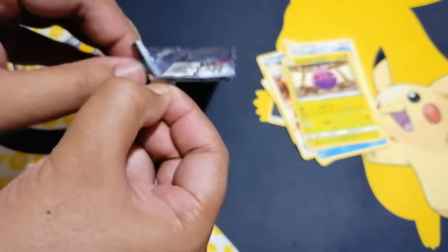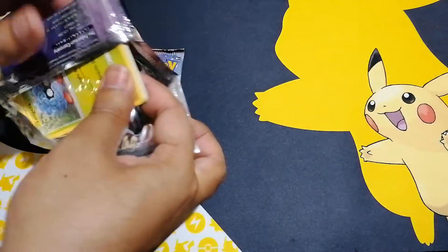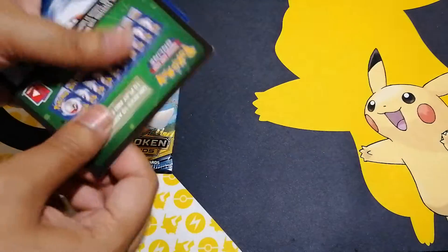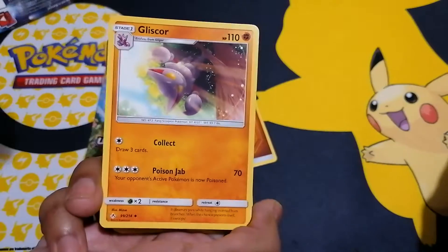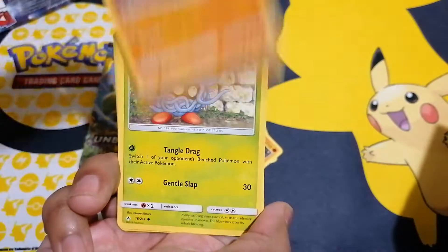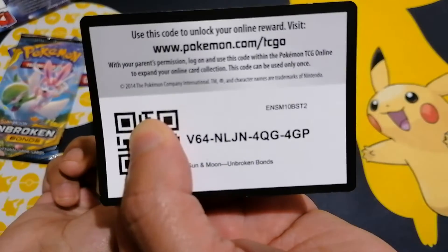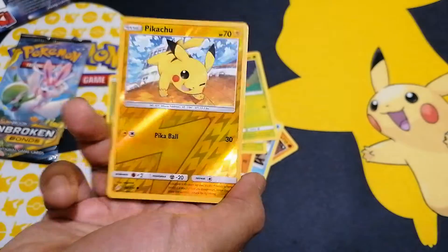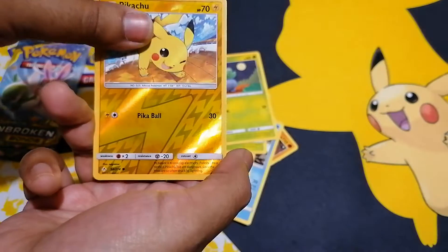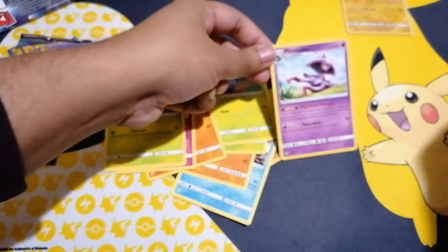I'm going to open the second one for him. So the cards are: Glistle, Frogadier, Rhydon, Tangela, Oddish, Wooper — what's Wooper doing on this pack, man? Cottonee, Fanonaut. Oh dude, you've got a reverse holo Pikachu! And then you've got a Mismagius — rare, but non-holo. We can get holo versions and non-holos of the same rare cards.